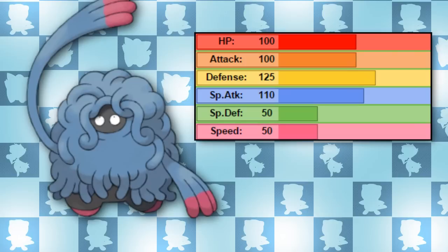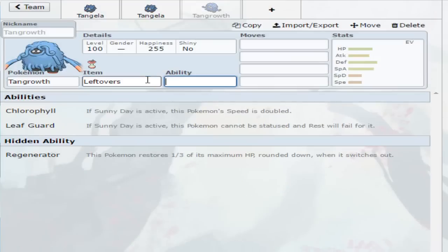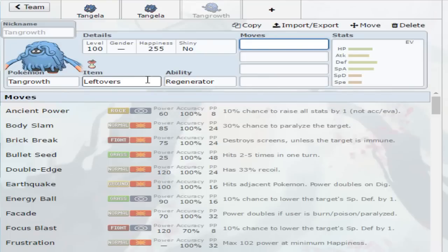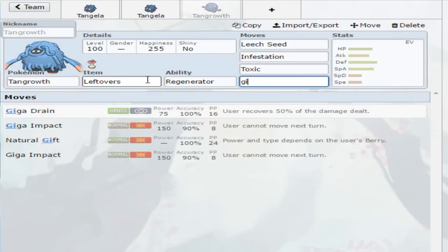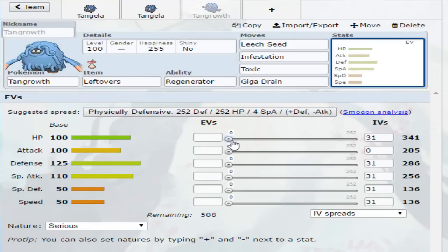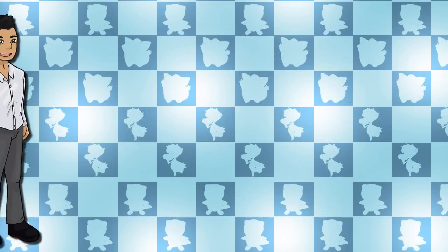Due to Tangrowth's superior HP stat, it can really make use of the Regenerator ability far better. In terms of a moveset for Tangrowth, I was thinking: give it Leftovers, the Regenerator ability for extra healing, the Sassy nature, and of course Leech Seed, Infestation, Toxic, and Giga Drain. The EV spread would be 252 in HP, 252 in Special Defense, and the rest in Physical Defense. With this moveset, Tangrowth is not dying. Trap with Infestation, chip away HP with Toxic, and provide a constant drain with Leech Seed — you will slowly but surely drain your opponent's health.